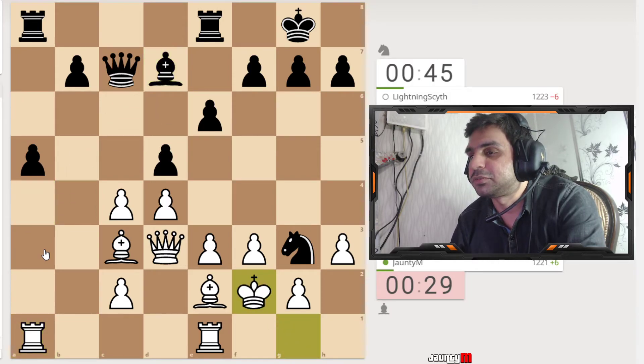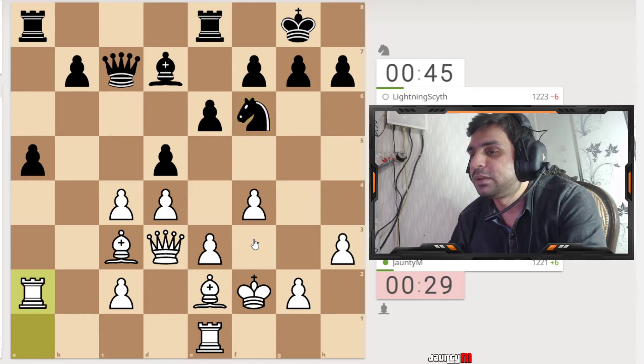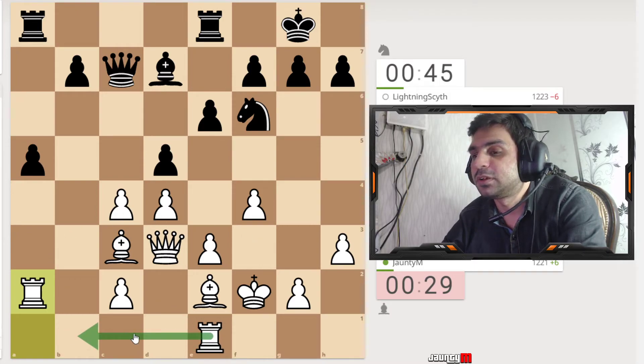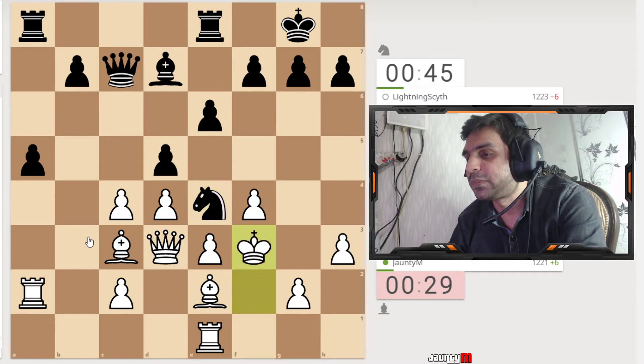I attack his bishop, then bring the king here so that if he forgets to cover the knight and brings the queen back, I can just take the knight. He takes the knight back, then I open up and try to attack with the bishop. He takes the knight back again. I'm trying to bring the rook here and attack this area, but this knight keeps coming back with another attack — it's really annoying — so I bring up the king.